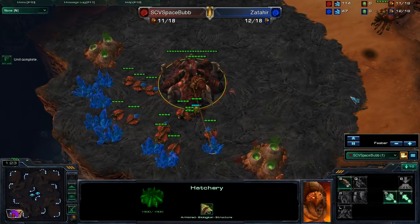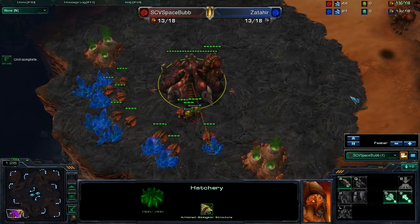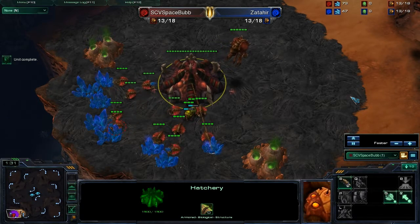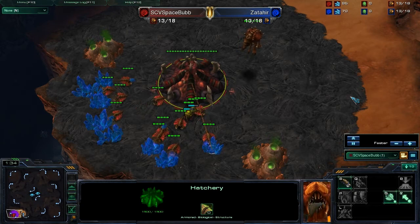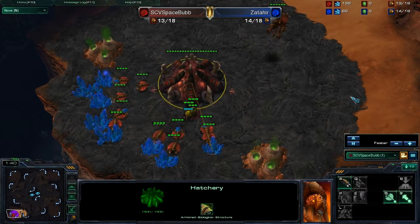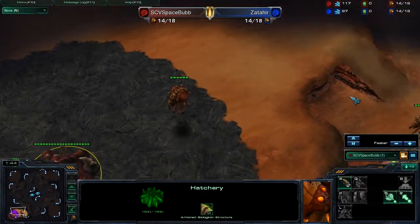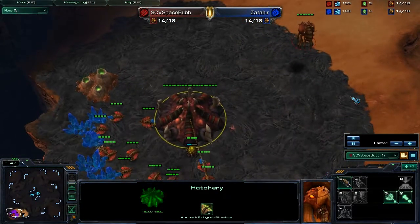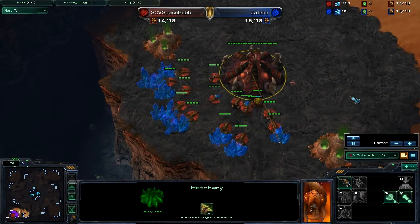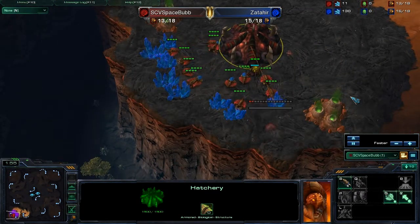I do actually manage to get my 13 drones, and we do have Zaatir also on 13, so it's pretty even. He's never getting one more drone than me, but I must get my drone, so we are pretty even. We do both send out some scouting overlords, and I think this is when my first mistake comes in.